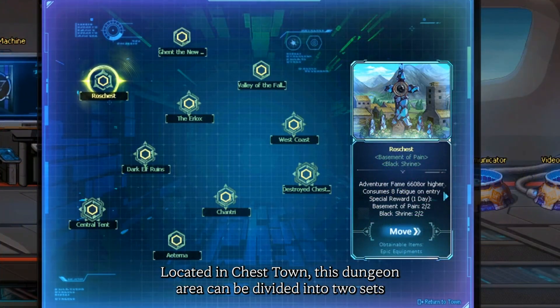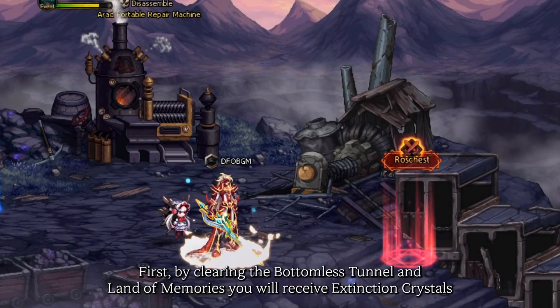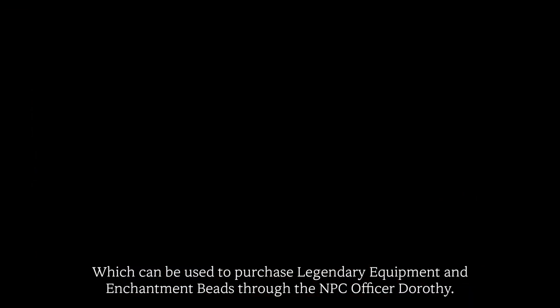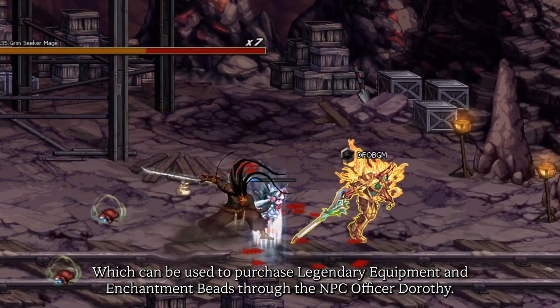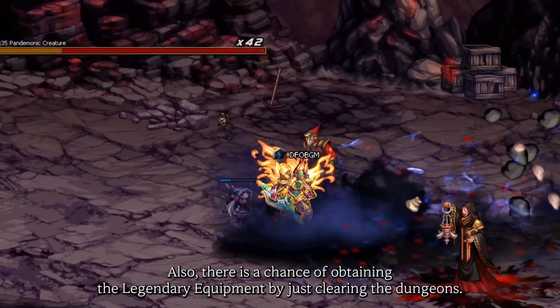Located in Chest Town, this dungeon area can be divided into two sets. First, by clearing the Bottomless Tunnel and Land of Memories, you'll receive extension crystals which can be used to purchase legendary equipment and enchantment bits through the NPC Officer Dorothy. Also, there is a chance of obtaining legendary equipment by just clearing the dungeons.